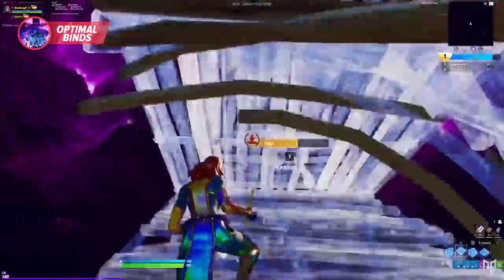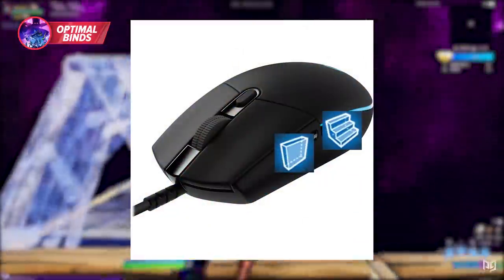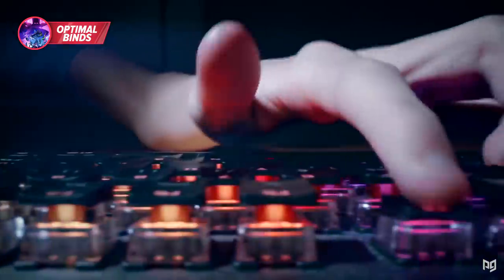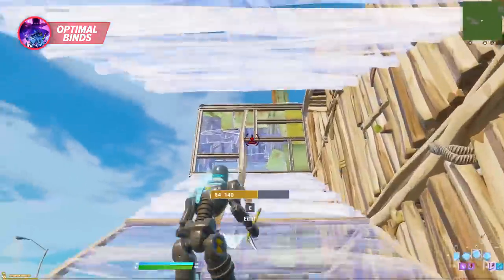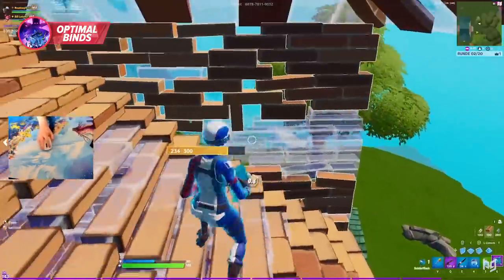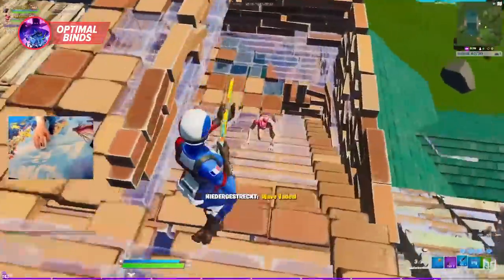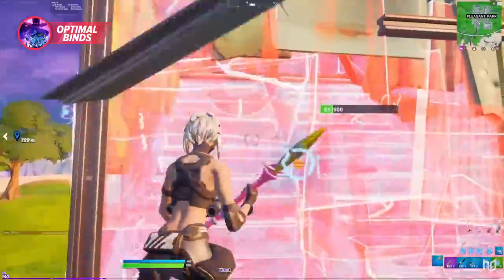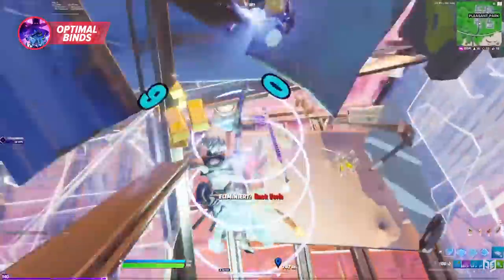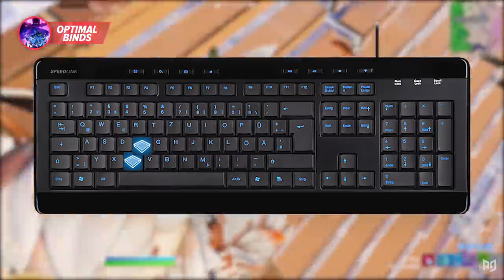The best way to have optimal keybinds is by putting your wall and your ramp on your side mouse buttons. This gives you more space on your keyboard and helps you move your fingers across it with ease, without constantly pushing wall and ramp buttons in the middle of a build battle. Most pros put their wall and ramp on mouse buttons so they can move, jump, crouch, and pull out their harvesting tool all while building.